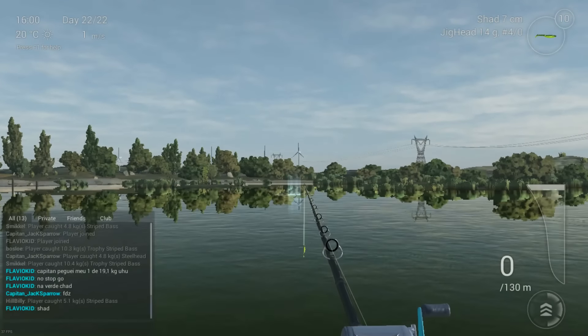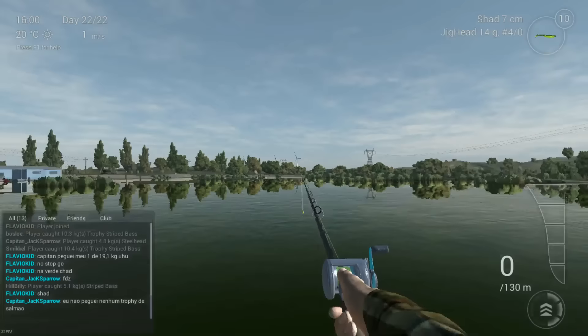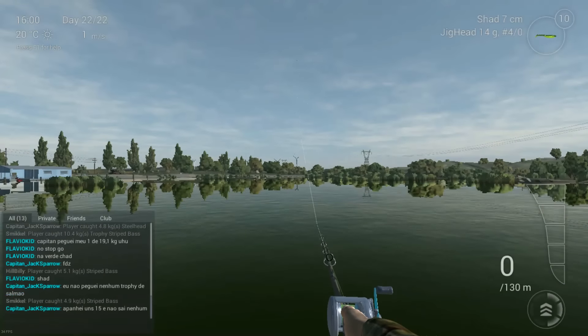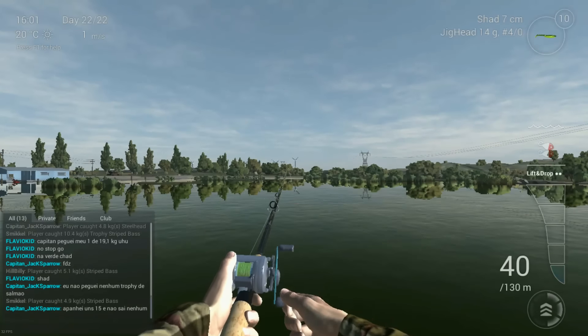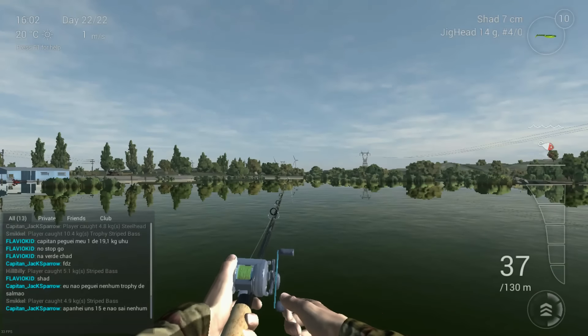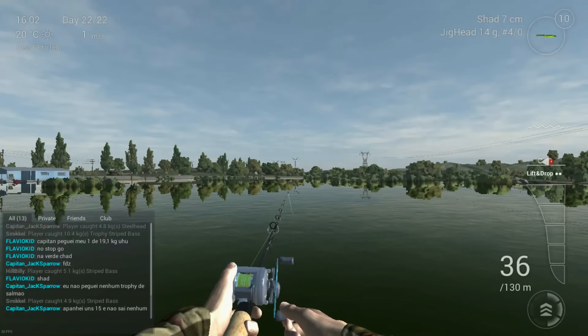So we will fish here, slightly to the left of that windmill, right out there. I will cast probably between 40 and 50 meters out. Any further out the only thing you catch is salmon, which is a pretty nice fish to catch, but it's not the fish we're looking for today. And I'm using this lift and drop method.